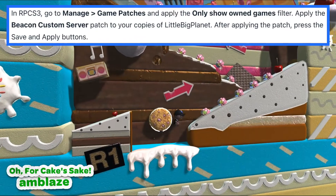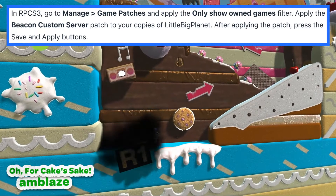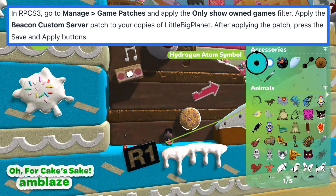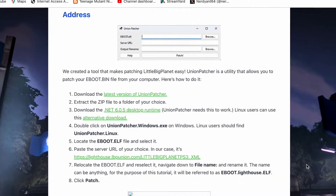In RPCS3, go to Manage > Game Patches and apply the 'only show owned games' filter. Apply the Beacon Custom Server patch to your copies of LittleBigPlanet. After applying the patch, press the Save and Apply buttons. Or you can use the Union Patcher method with the instructions shown on screen.